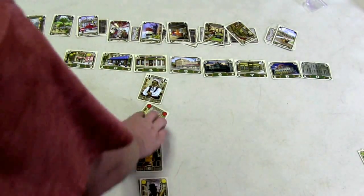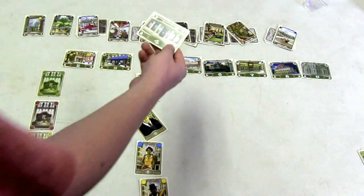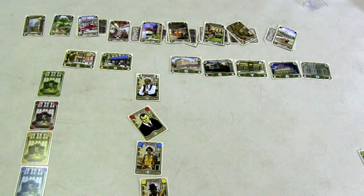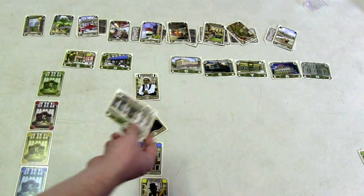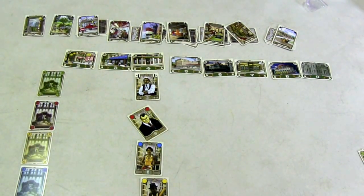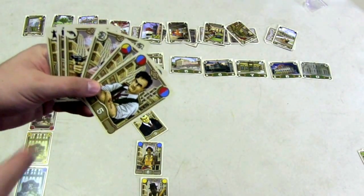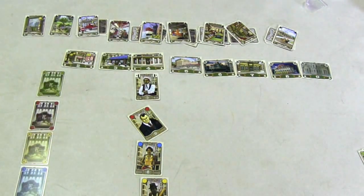At the end of the game, you score by looking at each column. Whoever has the highest value criminal in a column wins those points. For example, a 9 would win the 4-point location, but with a plus 2 and minus 1 in the column, it's actually worth 5 points. You do that for each column; if there's a tie, they split the points. The person with the most points wins. Don't forget the points for having the most people of a specific gang.